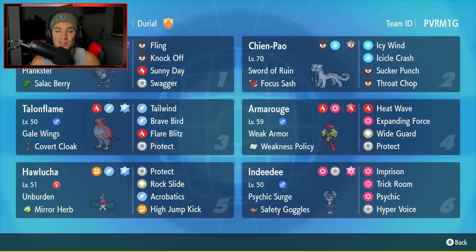Fourth Pokemon and the star of the show is Armarouge. I love this design and I think it's going to be even stronger on the ranked ladder. It's got Weak Armor as its ability and Weakness Policy as its item, so its stats can go through the roof with those two things combined. Moveset: Heat Wave, Expanding Force, Wide Guard to protect against spread moves, and Protect.